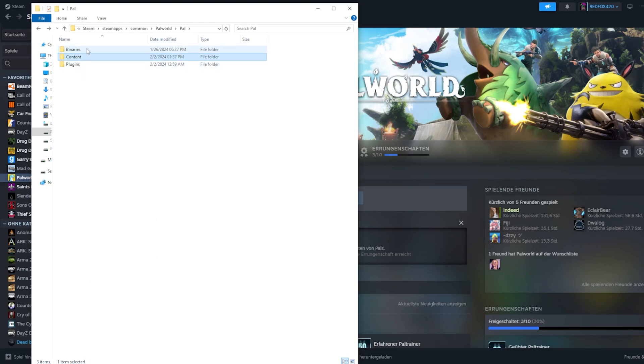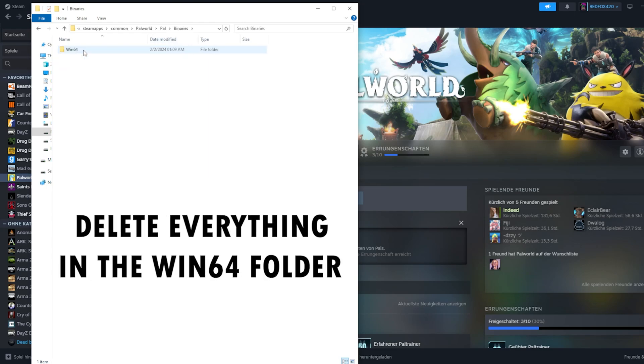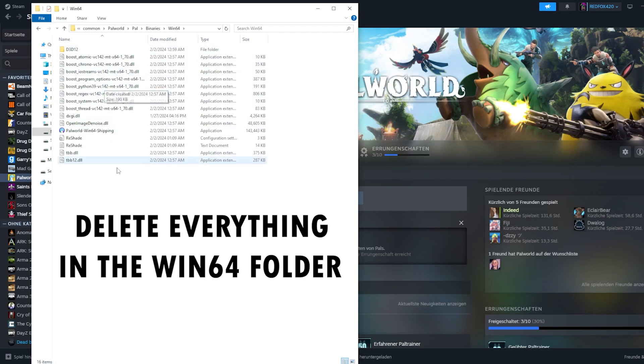Then you go back to binaries, go to win64, and then you delete everything in here - everything.